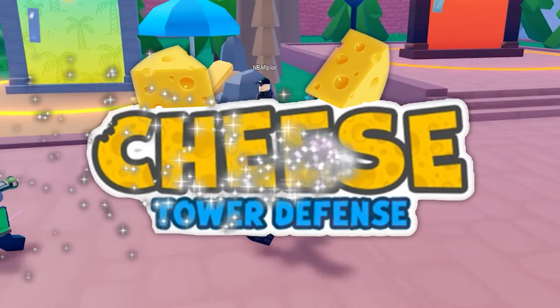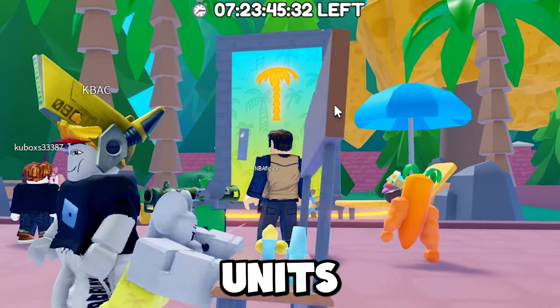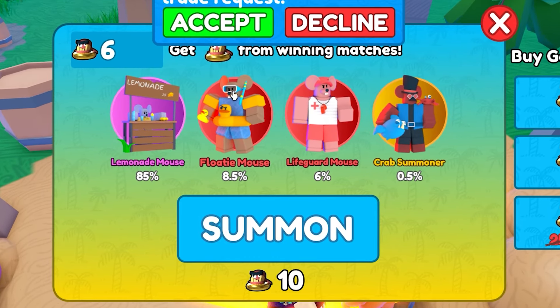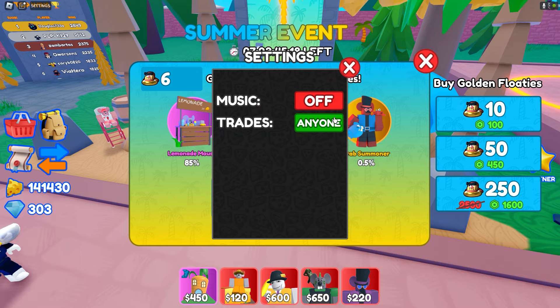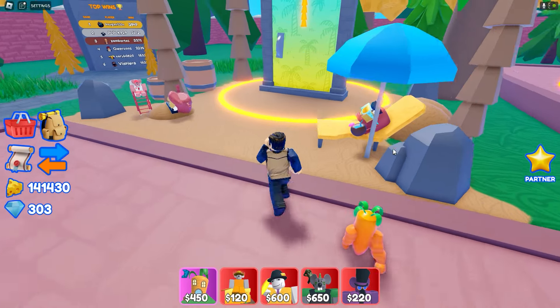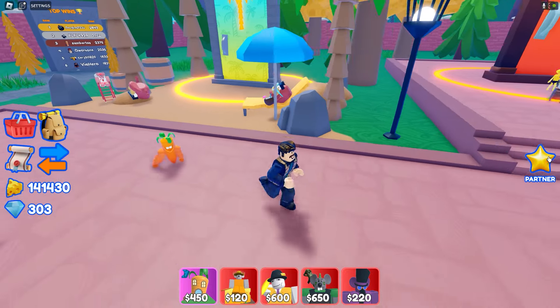Today we're back in Cheese Tower Advance and I'm gonna be using the summer event units only. So if we come right here and look at this, there's this lemonade mouse, a floaty mouse and some more. I'm gonna be using all of these units from this summer event. I don't want any trades. I have this partner thingy - of course I don't have the crab summoner, so I'm gonna use this partner thingy.